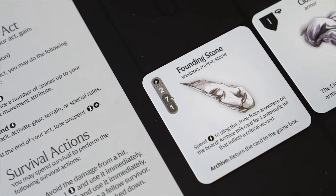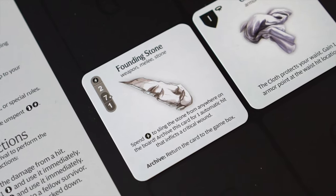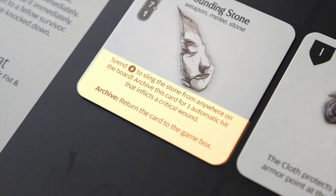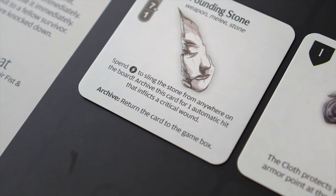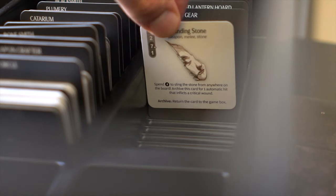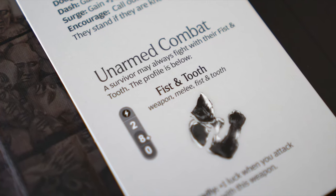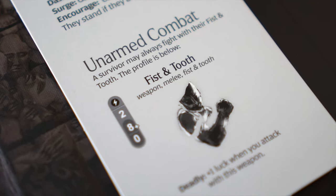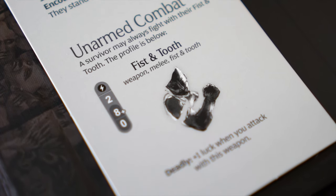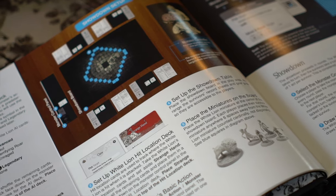Now, weapons. The starting survivors have two. The founding stone is a rock that your survivor found. It has a special ability shown on the bottom of the card that allows the survivor to throw it at a monster, which causes a critical wound. Afterwards, it is lost forever, archived back to the box. The other weapon a survivor starts with is fist and tooth. Both of these weapons will be gone over in future videos. In this coming video, we'll continue setup of the first story. Thanks for watching.